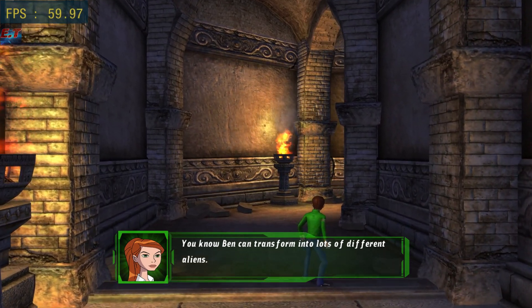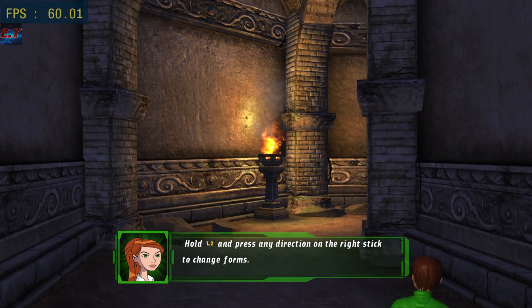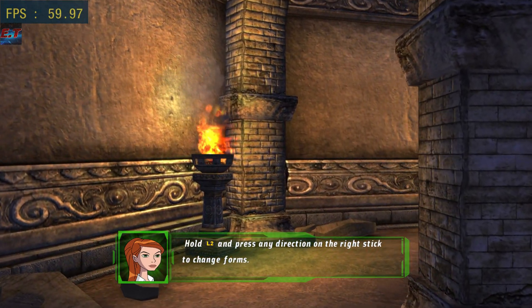You know, Ben can transform into lots of different aliens. Hold L2 and press any direction on the right stick to change forms.